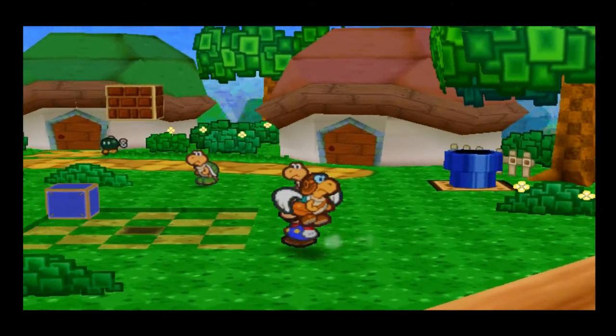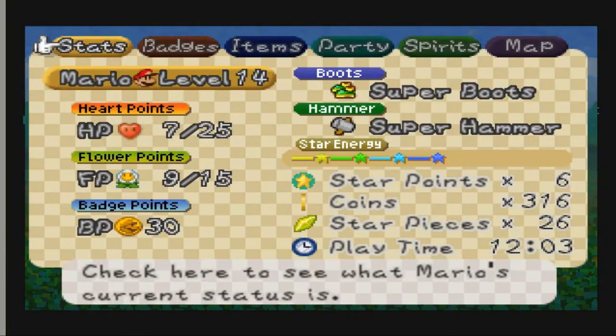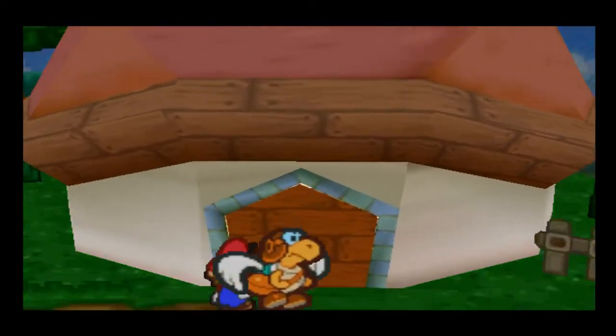That's literally all the quizzes we can do until we beat chapter five. How many star pieces do we have now? Probably a lot. 26 — sweet! We can get the second Flower Saver badge!